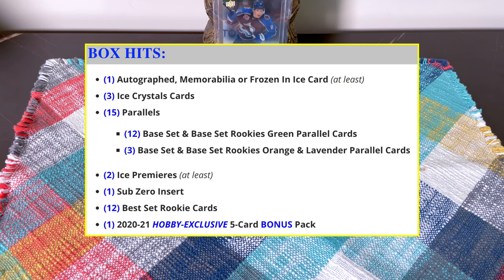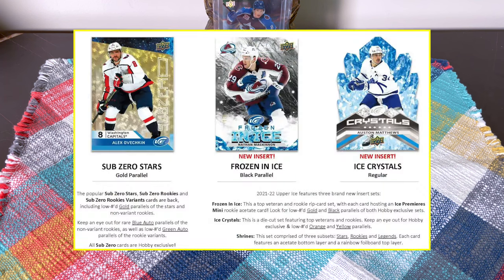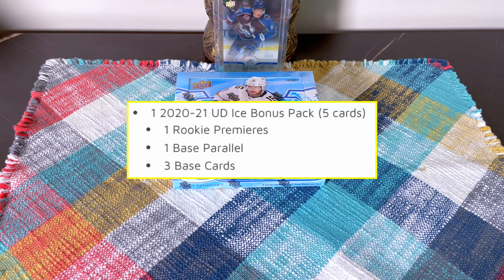In a box break, look for your one hit — the auto memorabilia or Frozen Ice rip card — three ice crystals, 15 parallels, 12 green parallels, three orange or lavender parallels, two ice premieres hopefully at a lower number, one sub zero, and 12 base rookie cards. There's also that extra bonus pack with about five cards.